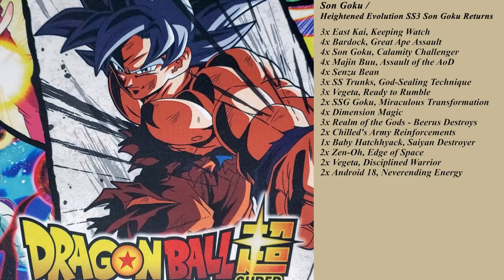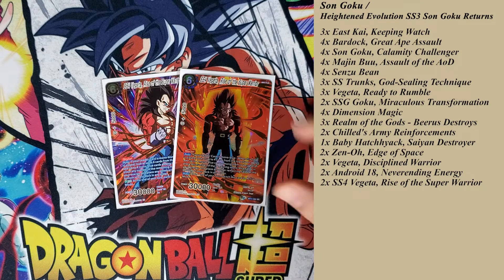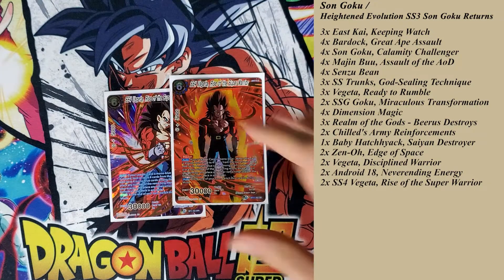For more draws, I only play two of the SS4 Vegeta. It's a blocker, it costs six energy. It's a draw four on play, and at the end of your turn you switch this card to active mode. So it is six energy to play a battle card — it's 30k, it swings, re-stands itself, but it also draws you four. So it's really good.